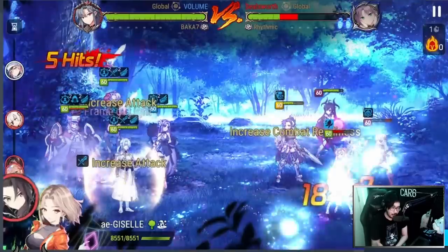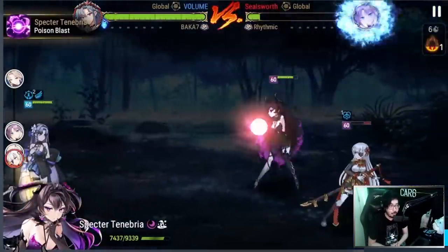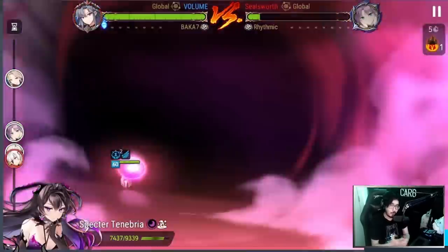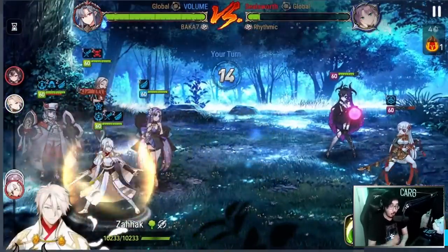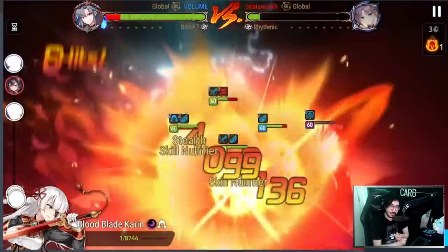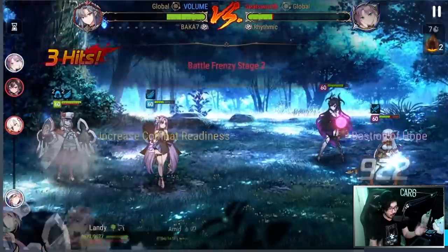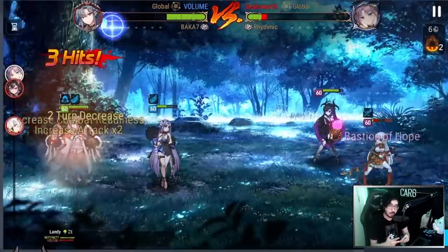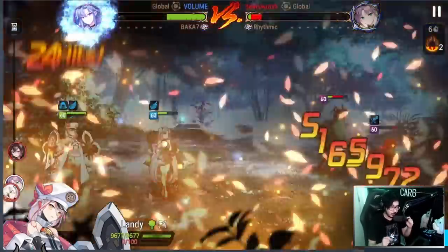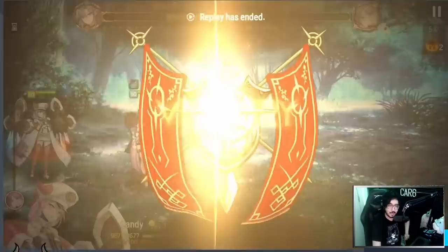That worked out pretty nicely, but I don't think it's too critical if you play more standard. For aggressive first-turn cleaver players, pump up that speed big time — that may be a gearing hurdle, so don't get too frustrated. Just get as much speed as you can for wherever you're at. In future videos I'm going to focus on showing that people can get away with less gear, because gearing is tough in Epic 7 and people get discouraged. Don't neglect defense and health, and speed to taste.